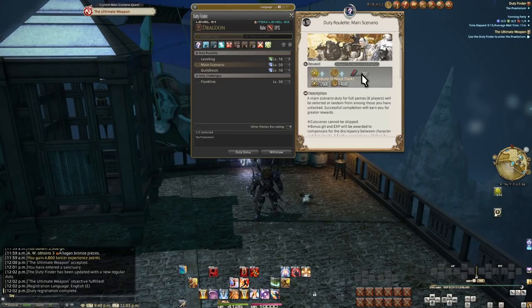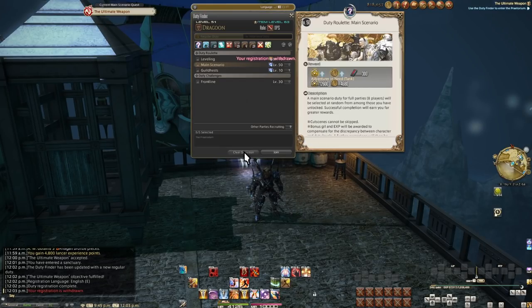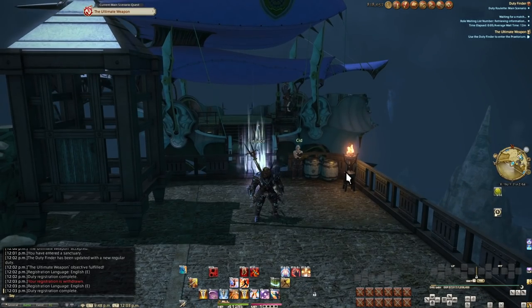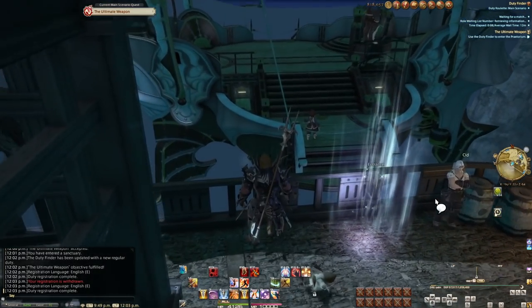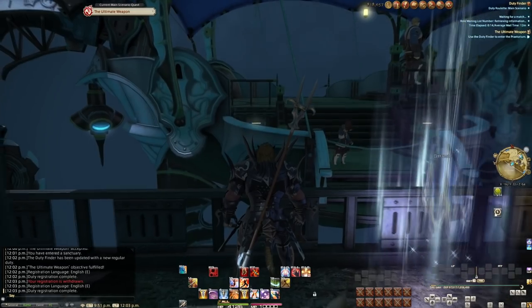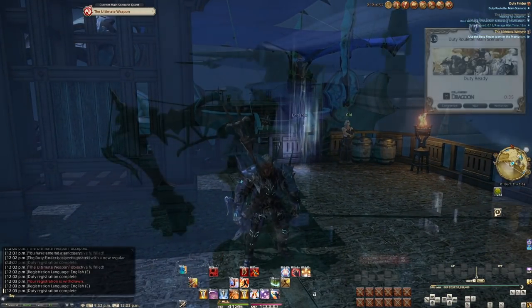The reward is EXP, gil, and 300 poetics on top of the 200 from the dungeon, and on top of a new player bonus. This can be extremely worth it to do right now. I might get Praetorium, and on top of running it for my main story quest, I'll be running it for the roulette and getting that bonus 300 poetics on top of it. So let's queue for that and hope for the best.